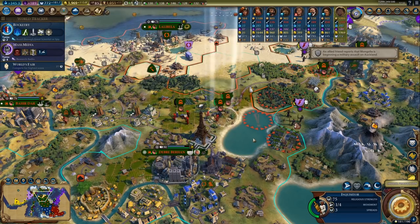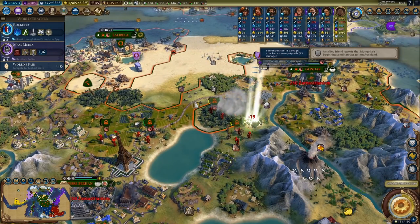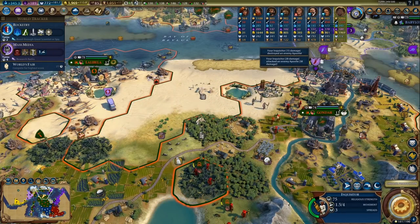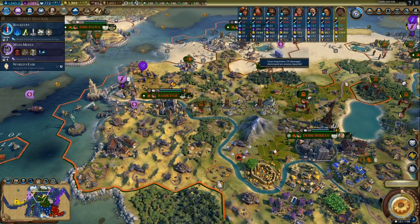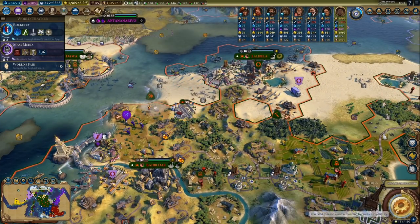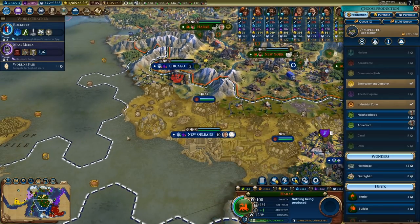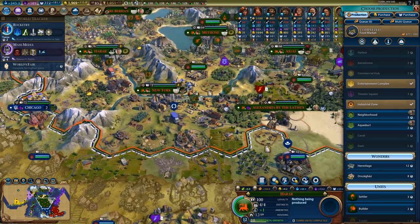Let's back up with this unit and heal him up, and we can take out the apostle. I can probably take out this one too. That leaves us with one more over there and one more to the west — that will not be a problem. Chicago — rebellion in five turns. I could capture it — not sure if I want to bother, it only has two population. But it might spawn some units that could pillage my district.